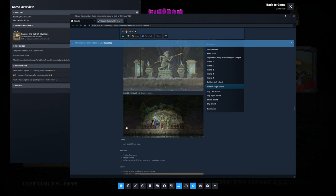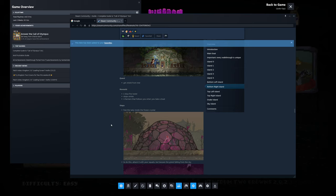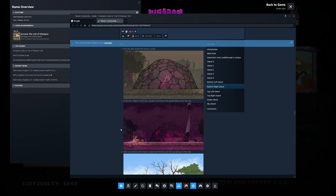The baker hermit is on this one, so that's cool. It says get shield from tree — it's a quest, so you get some other stuff. Stops winter — oh, that's kind of cool. I didn't know that. Maybe I should have done that instead. Four farmers follow you when you take a boat. Steps free the lady inside the frozen crystal.